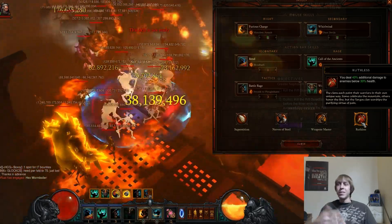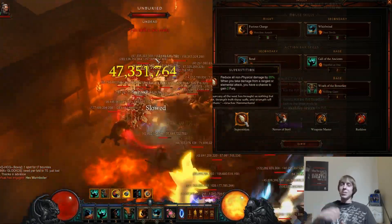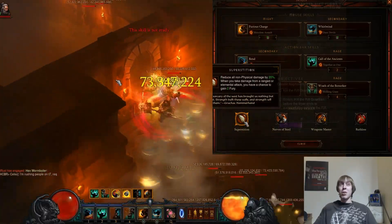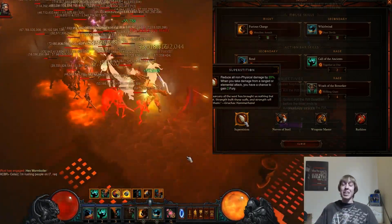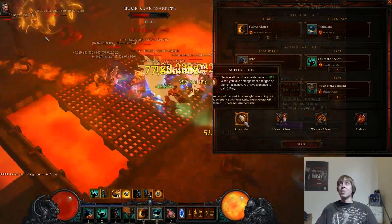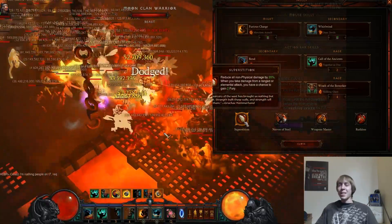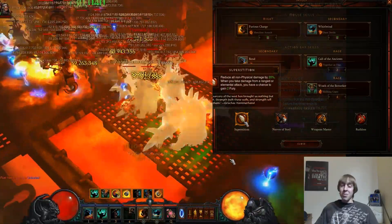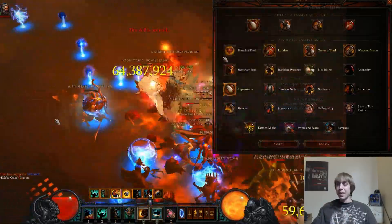The fourth passive I've been running is Superstition. In Hardcore I feel it's mandatory — in Greater Rift level 75, the damage output from elites is tremendous, and without Superstition dragging elites on maps with low density would not be doable. Superstition reduces all non-physical damage taken by 20%, which matters a lot against elite affixes.